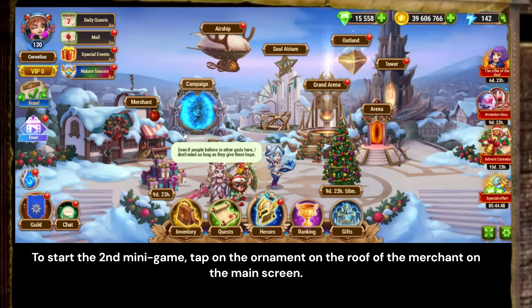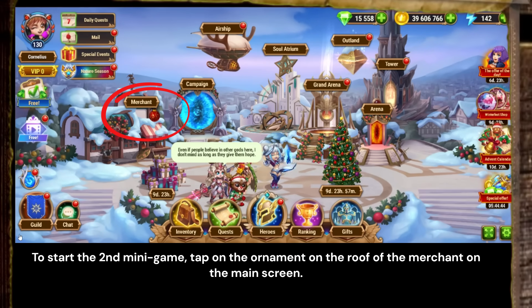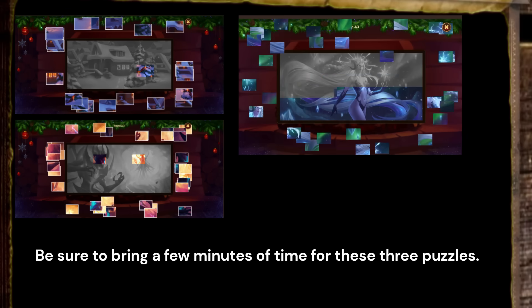To start the second minigame, tap on the ornament on the roof of the merchant on the main screen. This starts a sequence of three picture puzzles. Start them when you have enough time to solve them, which may take a few minutes.